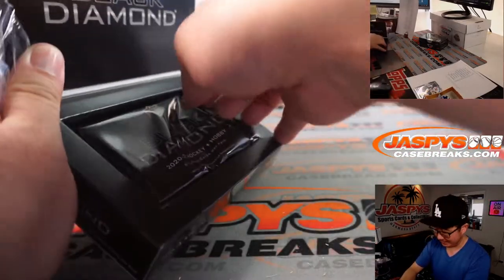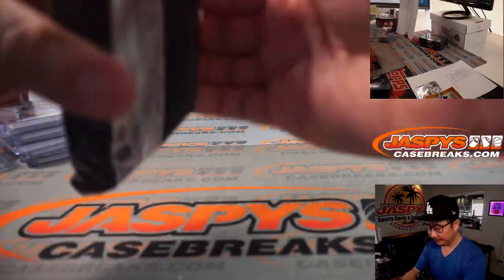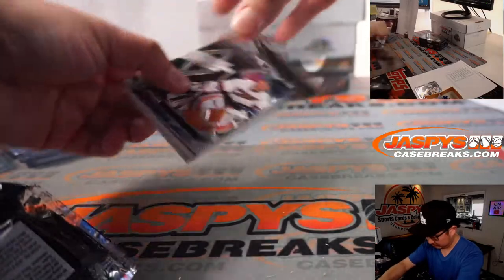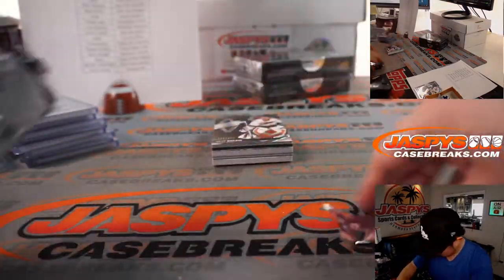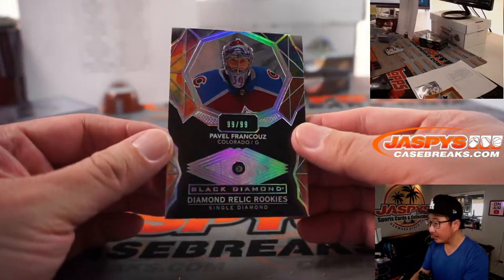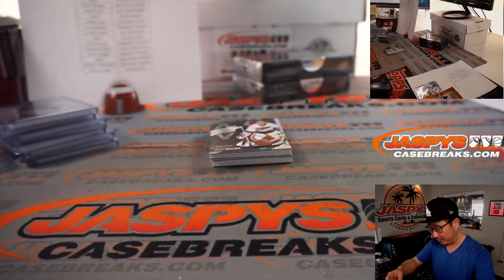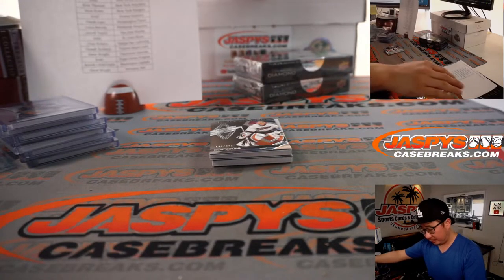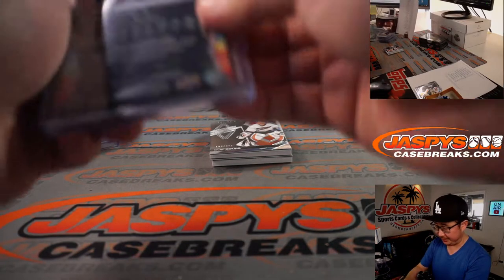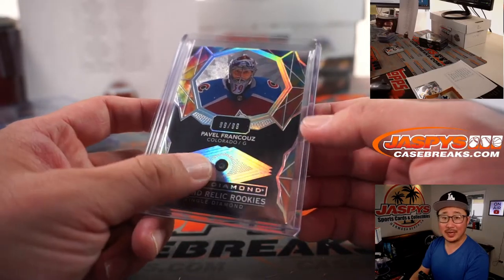We need a little love for the number block side — I only have one card right now. Olaf is going to help us out and reveals a diamond, 99 out of 99. Look at that — single diamond. Pavel Franku of the Avs, and Steve Birch picked up the Colorado Avalanche straight up. Nice diamond. I don't know hockey that well, so I don't know if he's good or not.